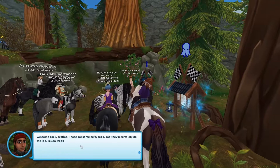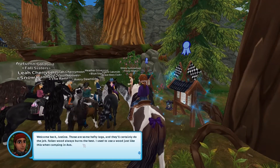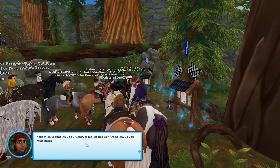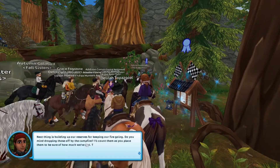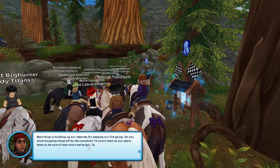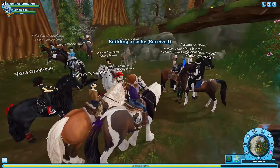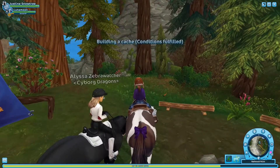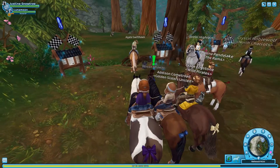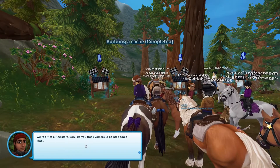Rowan says: 'Welcome back! Those are some hefty logs and they'll certainly do the job. Fallen wood always burns the best. I used to use wood just like this when camping in Oz. Next thing is building up our reserves for keeping our fire going. Do you mind dropping those off by the campfire? I'll count them as you place them to be sure of how much we've got.' Okay, so now we're going to put the wood by the campsite. We did that, so now back to Rowan. 'Cheers for the help! You're a real team player! We're off to a fine start.'